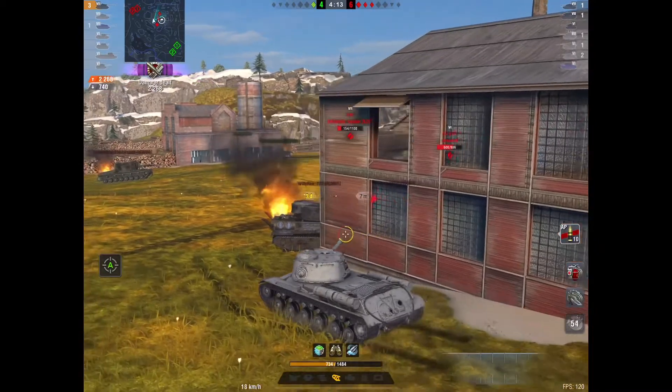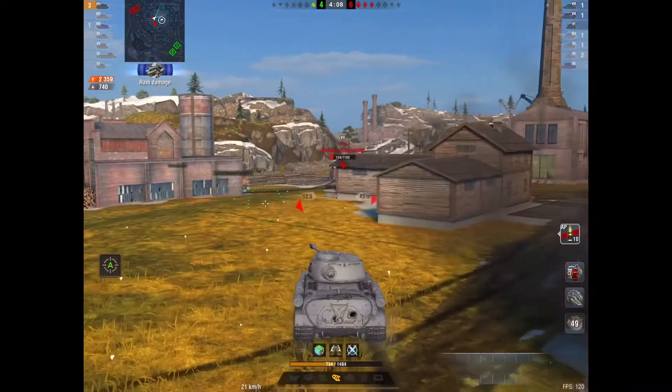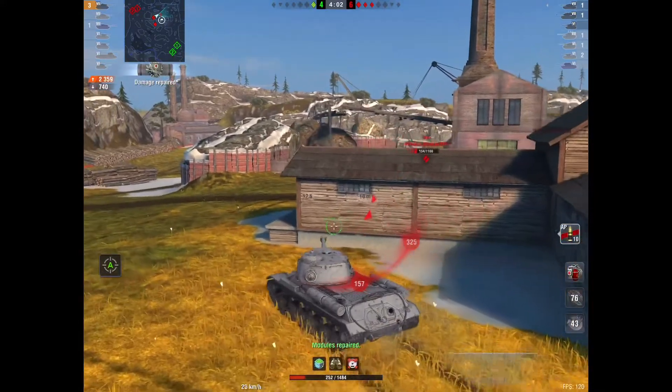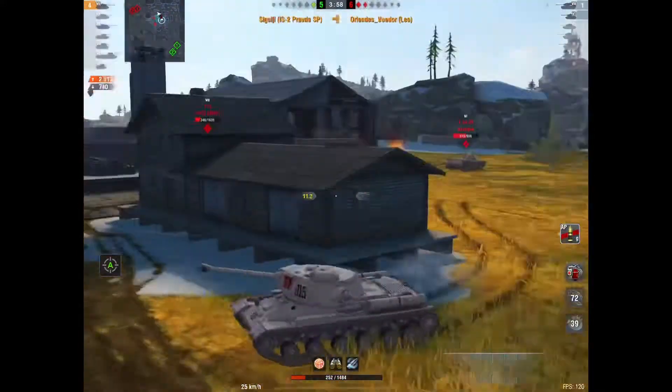So the other team has a Leo and a T-34-85. Neither of those are too concerning because the Leo's got low health. But it's just one of those things — when you have so few players and that Leo got lucky there. SIG knows he's got to clear him. If you have a situation like this, you just have to clear tanks. You've got to take guns out.